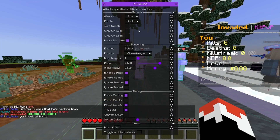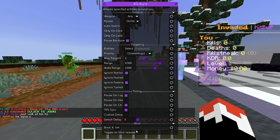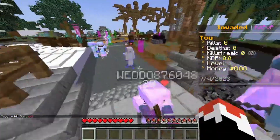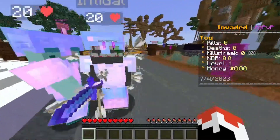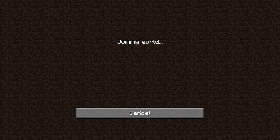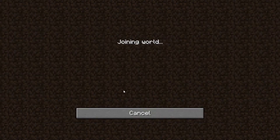He adjusts the CPS and max targets settings for kill aura, but the server seems to be acting up. He greets the Skeppy server asking if it's alive — it doesn't look great. He wonders if he already killed the Skeppy server.